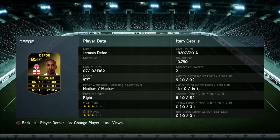He's 5 foot 7, medium-medium work rates, right footed, with a three-star weak foot and skill moves. I've put the Hunter chemistry style on him as well. Cost me just under 20k — 14 goals and six assists in nine games. Absolutely outstanding.